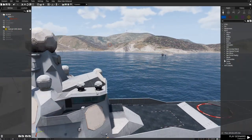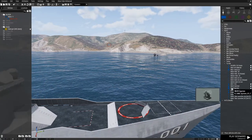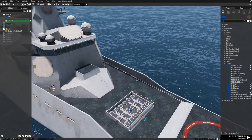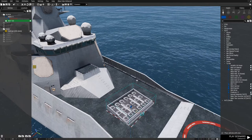Go to turrets. You need to find the MK-41 VLS. We have to place the MK-41 VLS on the ship — regardless where, it's not an issue.